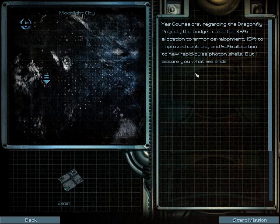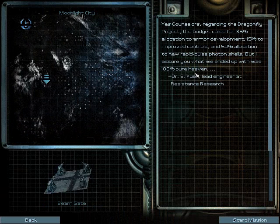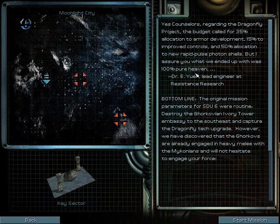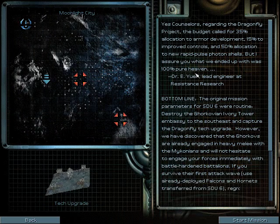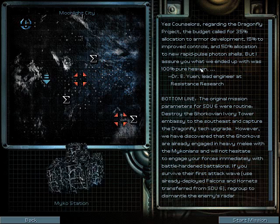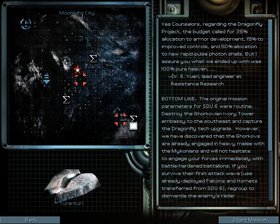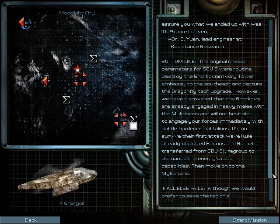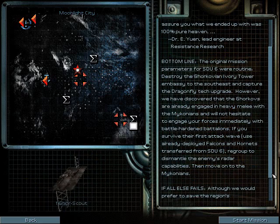Yes, counselors, regarding the Dragonfly Project, the budget called for 35% allocation to armor development, 15% improved controls, and 50% allocation to new rapid pulse photon shells, but I assure you what we ended up with was 100% pure heaven. Dr. E. Yun, lead designer at Resistance Research, bottom line. The original parameters for SDU-6 were routine: destroy the Gorkov Ivory Tower embassy to the southeast and capture the Dragonfly Tech upgrades.